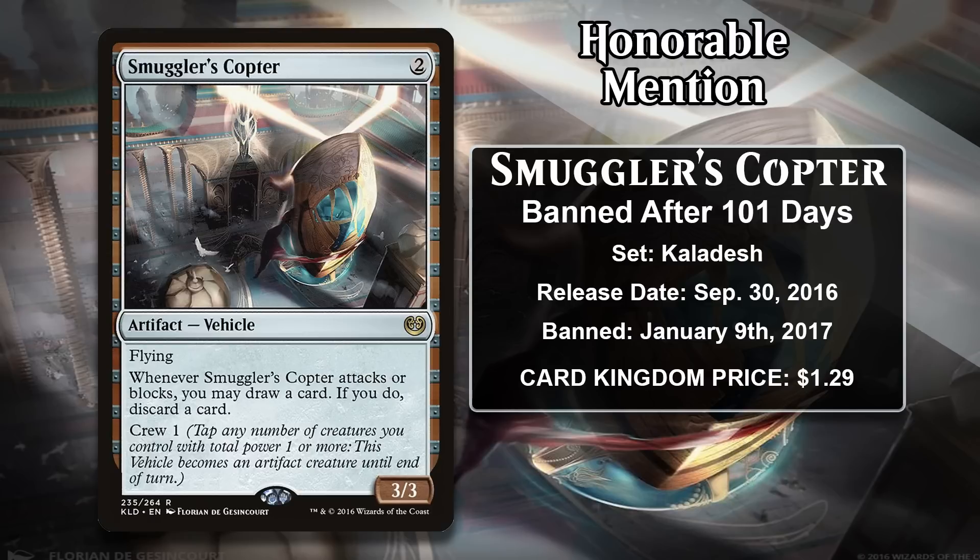This two-mana vehicle is a 3/3 with Flying and Crew 1, and it loots every time you attack or block with it. It was very easy to crew, so it was effectively a two-mana 3/3 with Flying that looted when it attacked or blocked. Being a vehicle also meant sorcery-speed creature removal could usually not deal with it, so it gave aggro decks a huge leg up against sweepers. Basically, creature-based decks were all you could play when the Copter was legal. It got even more of an upgrade because there were plenty of payoffs for artifacts, vehicles, and discarding cards. On top of all of that, it's colorless, so you could jam it into every deck — and that's exactly what happened, leading to it getting banned only 101 days after being printed.